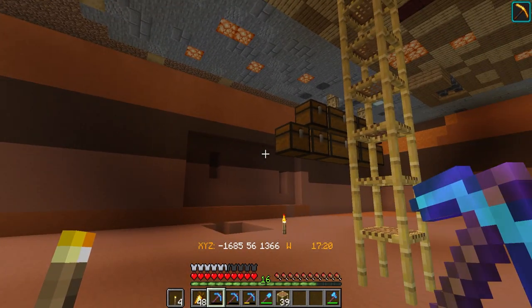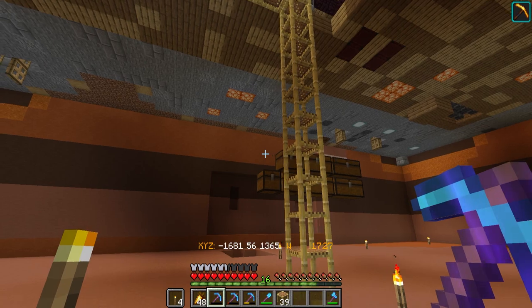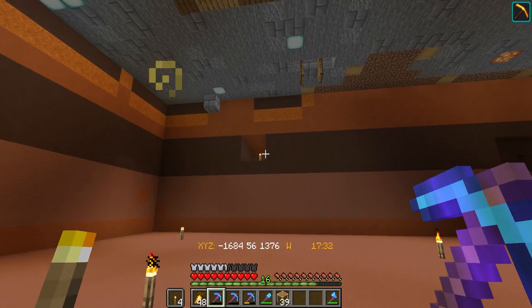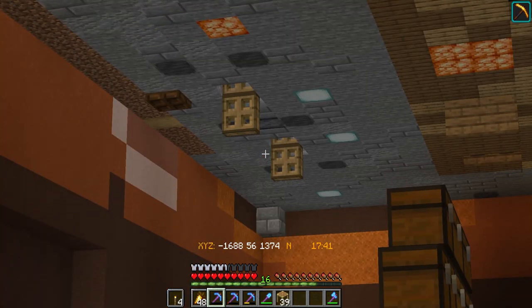Two and a half pickaxes worth of mining later and loads of resources, I've got myself a massive hole directly beneath our warehouse. As you can see here, it connects up to the sewage tunnel that goes through that way. So this will come in and be also integrated into the build, and the two conveyor belts that go upstairs as well.